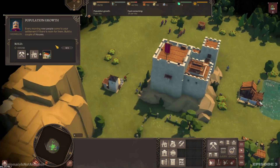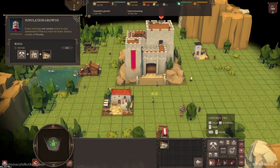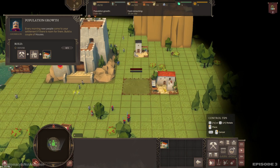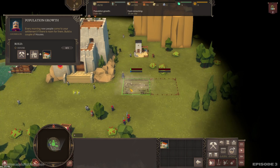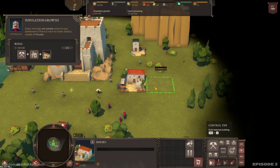Every morning, new people come to your settlement if there's room for them. Build a couple of houses. We've got a couple of houses being built. Those will take shape here pretty quickly, then we can move on. There's our second house.